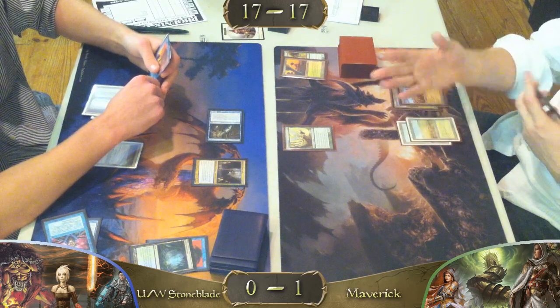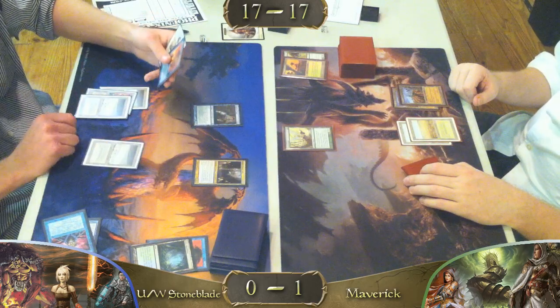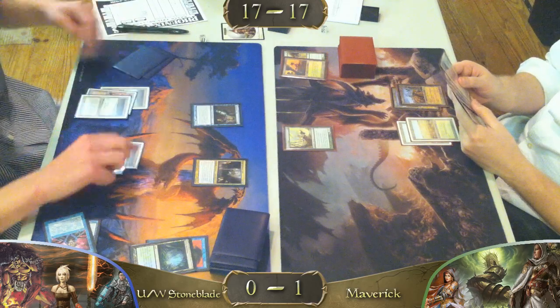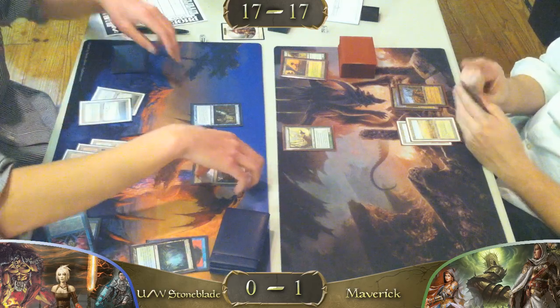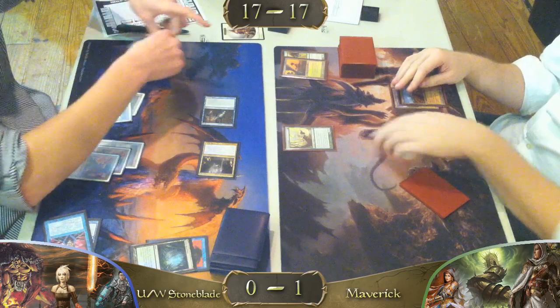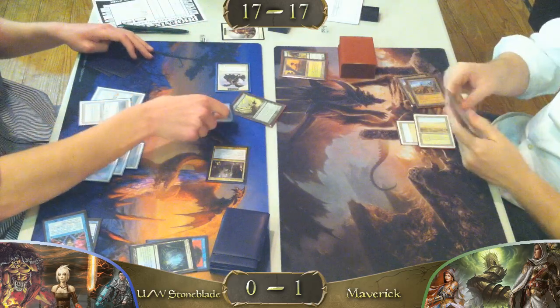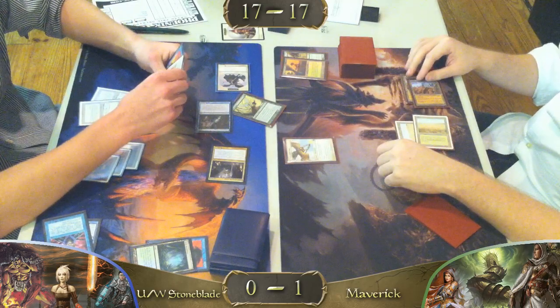That might be GG. The Maverick player passes a turn without playing one of the many cards in his hand — I don't quite understand why. Can you activate Scryb Ranger's ability to itself to send it back to your hand? Well, you return a forest to untap a target creature, so... I was thinking of that card in Combo Elves that does that. Oh, we have it — that is it, yeah.